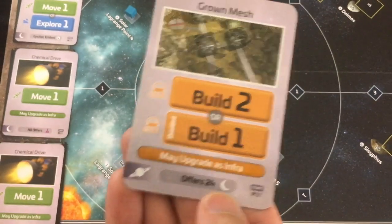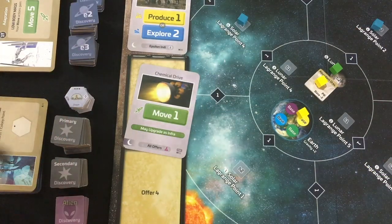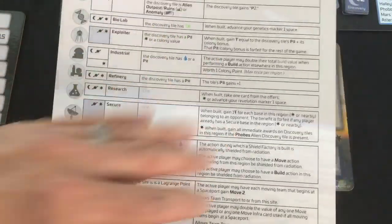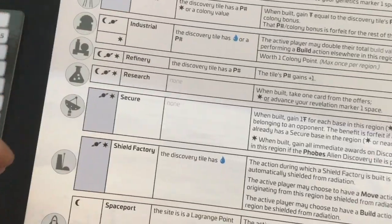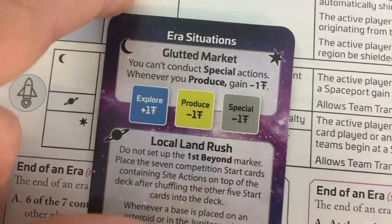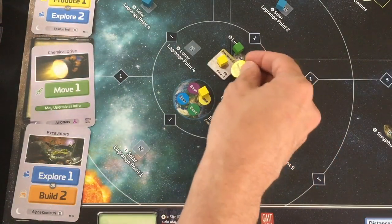The AI does another offer action and gets one profit from the explore subtype — so they're first on the board. I want to finish what I started and build a base. The cheat sheet shows what you need and the effect. Industrial doubles build actions, but builds are cheap here. A refinery makes a tile with P-value one more, but with the Glutted Market I'd get zero from producing. A spaceport can only go on Lagrange Points. So my only real option of worth is a research base, which lets me take a card from the offer. Since building is free thanks to abundant ores, I don't mind.